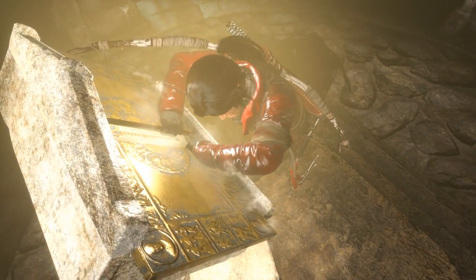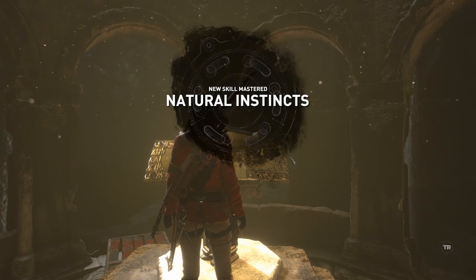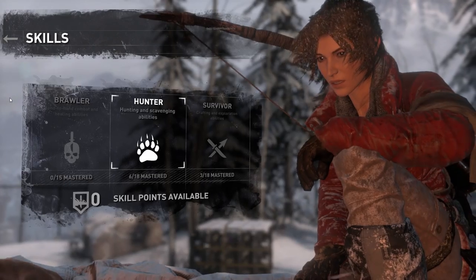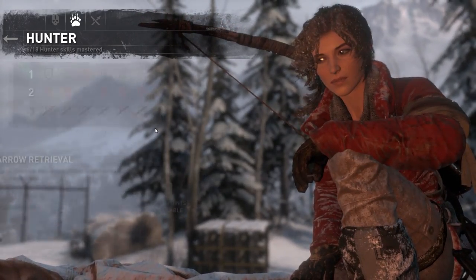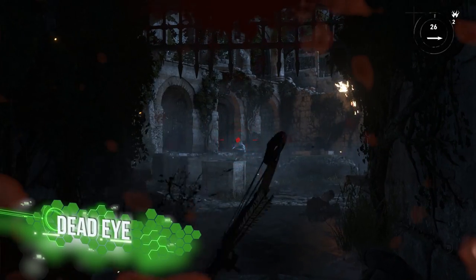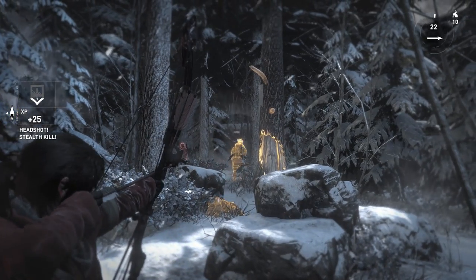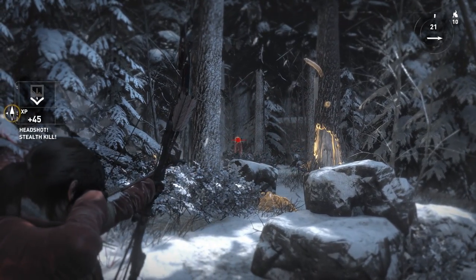By this point in the game you should also have acquired at least a couple of additional skills from completing challenge tombs, meaning you should now have access to the second tier of unlockable skills. The first of these to pick up is Deadeye, which adds a small red circle to your crosshair when lining up headshots, helping to ensure you can smoothly and stealthily one-shot your way through the next group of goons.